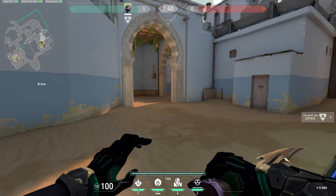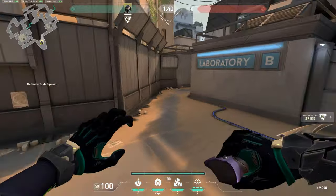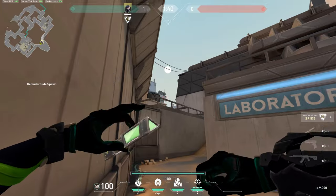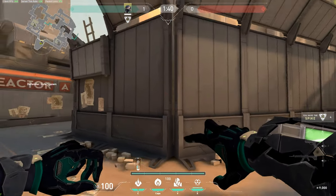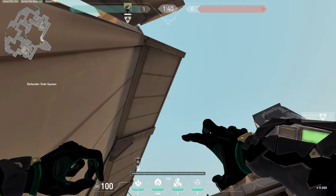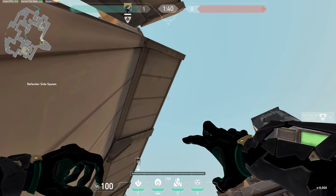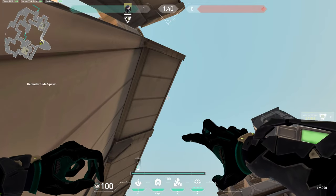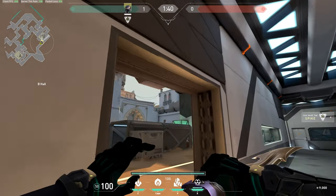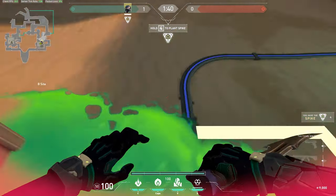Here's a cool snake bite to delay the plant on B. If they take B and you're rotating from A as Viper, come into this little corner of the wall where you can see the outside of the map. Aim your crosshair so that the second line on the top of this building — your left tip of the crosshair is just touching the building — and shoot. It'll fly high, land on top of the site, and burn anybody that's planting the bomb in that spot.